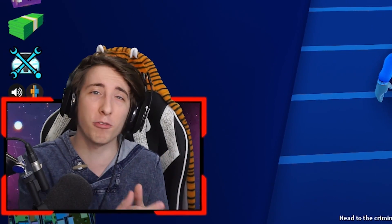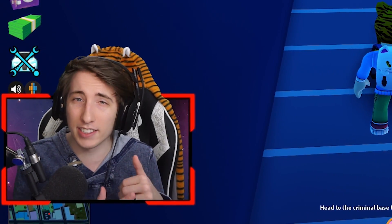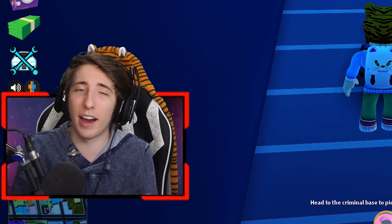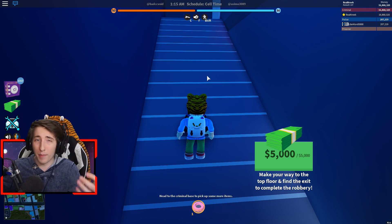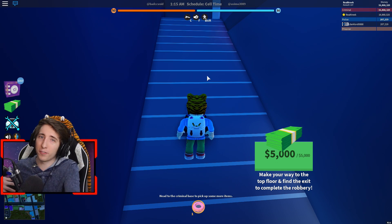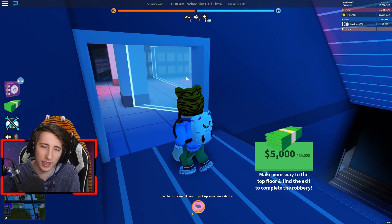Here's how the new jewelry store works: it's randomized, which means every floor is going to be different. So whenever you rob the jewelry store it's not going to look exactly like this, but I'll show you how to get through each floor type. Whether my third floor is your first floor or your first floor is my third floor, you'll know how to get through it.